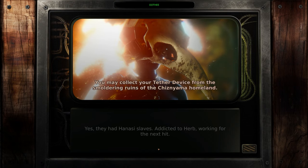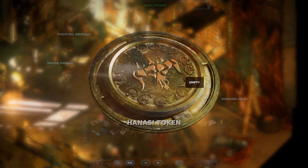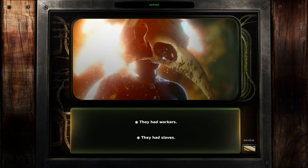Chisinyama dogs — to trade the memory of an ancestor to slave labor is abomination. They will feel the wrath of the Hanasi, they will feel a fire. The chaos maps show a way into the village, a way to get past their shield. They will burn. You may collect your tether device from the smoldering ruins of the Chisinyama homeland. Take this token to honor us in the arena. Being truthful there was not the wise thing to do. So we're gonna lie. At some point surely they're gonna find out the truth.